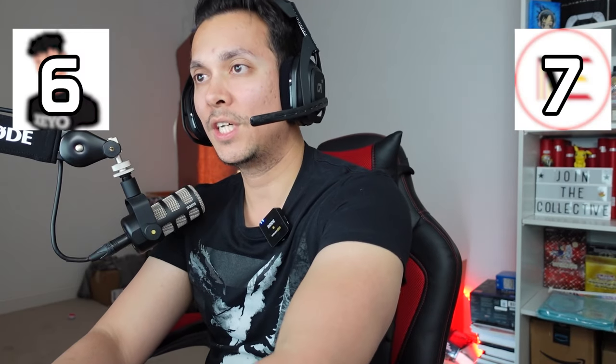Talos opens pack seven: Wing Charmer, Called by the Grave secret, Pot of Extravagance ultra, and Summit Limit. Going with Pot of Extravagance — thirty-eight cents. Way lower than expected. The good pot is Prosperity — that's the one you want. No points for Talos. The score stays seven to seven.